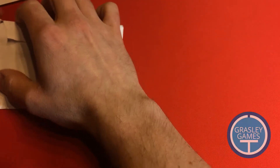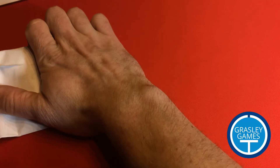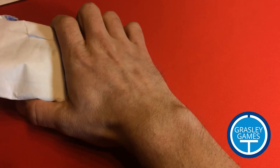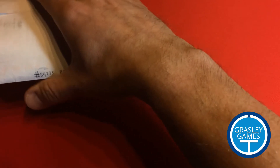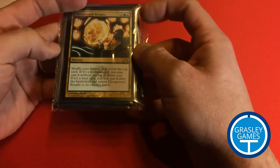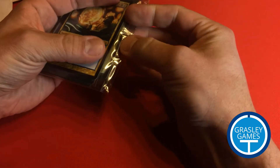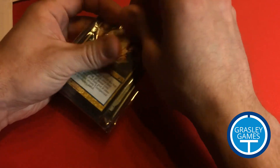I want to get these open so that I can confirm them. If you haven't used Cardsphere before, you put in a list of wants that you have. You load up some funds or you send cards in order to have funds on there, and then somebody else will send you cards that are on your list. You kind of get what you get as it goes along, but you can specify condition and whether you want foils. You can also set what price you're willing to pay.